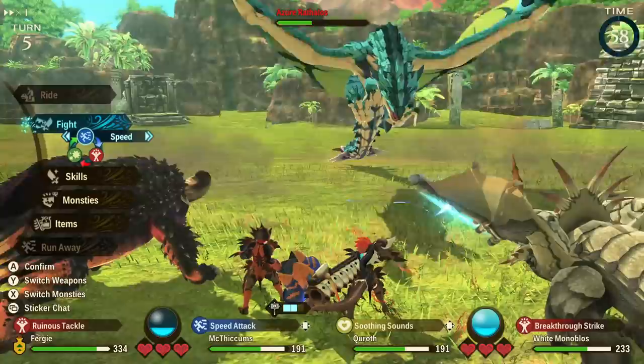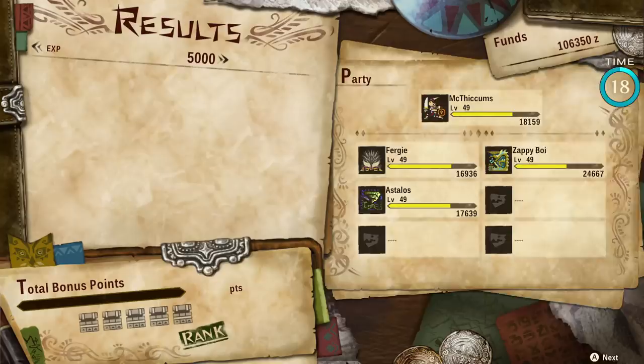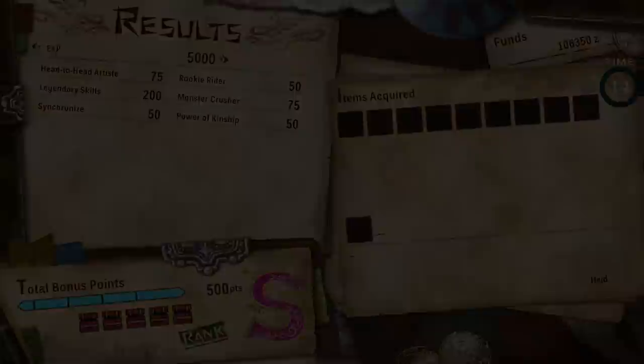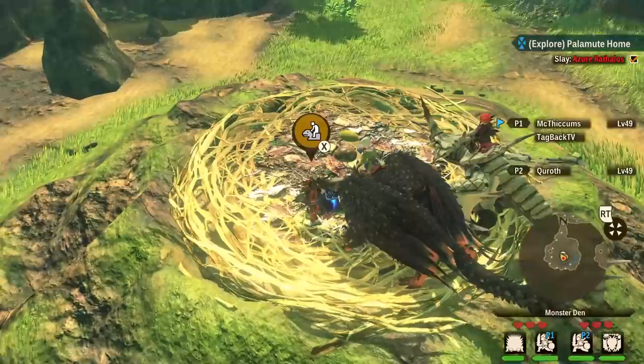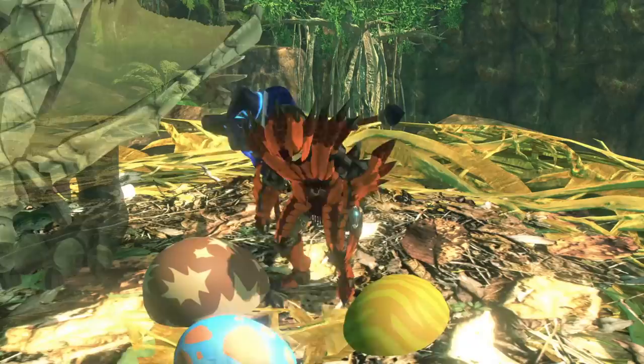Look at Fergie — just nothing going to happen to that bad boy. Make sure to bring Flash Pods for this: when Azur Rathalos gets in the air, flash it out of the sky and you're able to do a ton of damage to it. Easy peasy lemon squeezy. We got some more Rathalos parts. I will be showing a very important trick for the super rare ticket right after this, so definitely make sure to watch that before using your ticket for the first time.